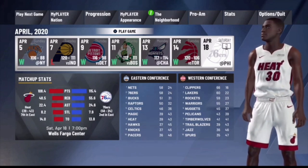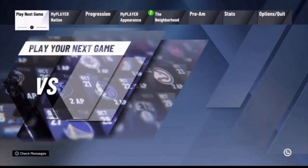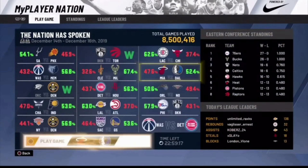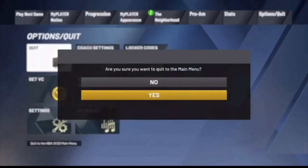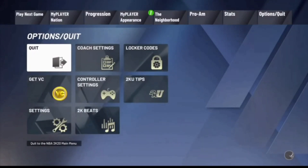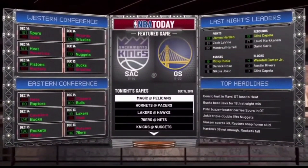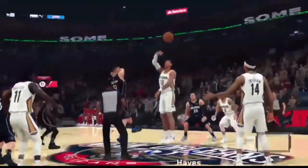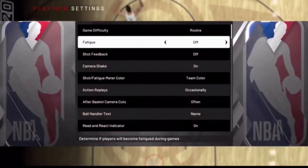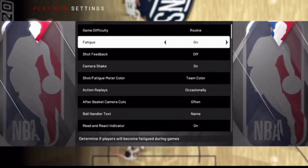After you sim to the end of the season, if you get put into the playoffs, it's not a big deal — you just have to play through them. What I do is put the settings on Hall of Fame with five minute quarters, play each game, and sell hard so we lose the first four games. You can also see right here that he already has a My Player Nation game available. I'm also going to show you guys the rookie and no-fatigue glitch. You can do it or you don't have to — it's up to you. Change the game difficulty to rookie and turn fatigue off if you want.